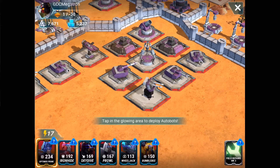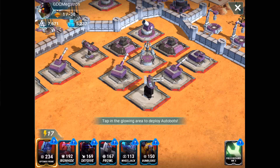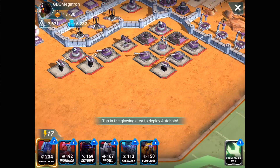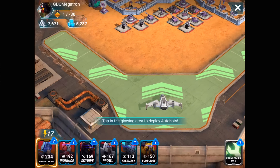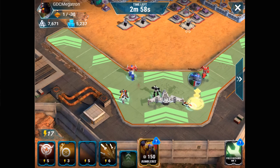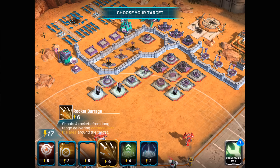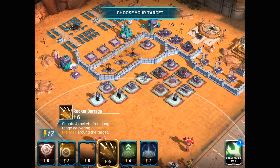We're gonna see this guy right here — he has four defenses in a low grouping, which is a perfect target for Prowl and his rocket barrage. I'm gonna go ahead and drop in my troops right now with Prowl sort of in the middle, and then get ready to zoom in and fire that rocket barrage right into the middle of those defenses.